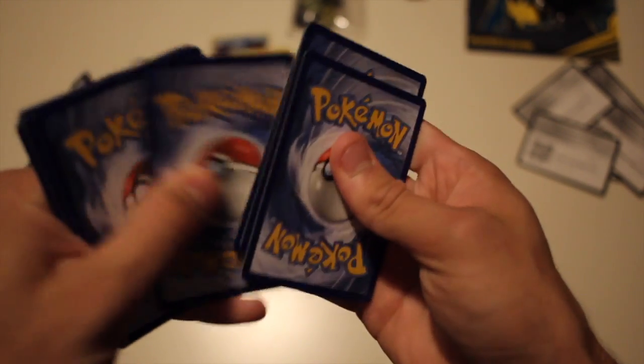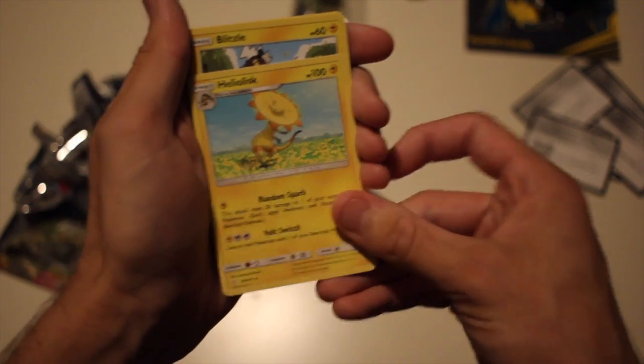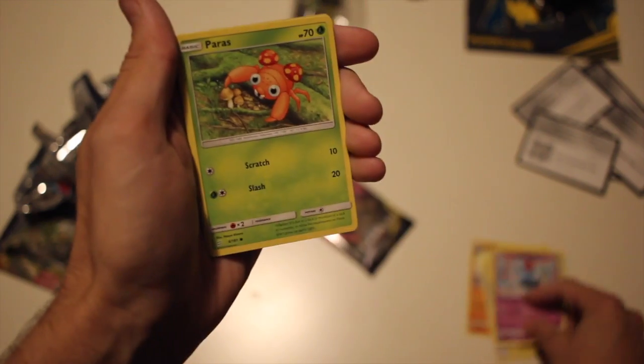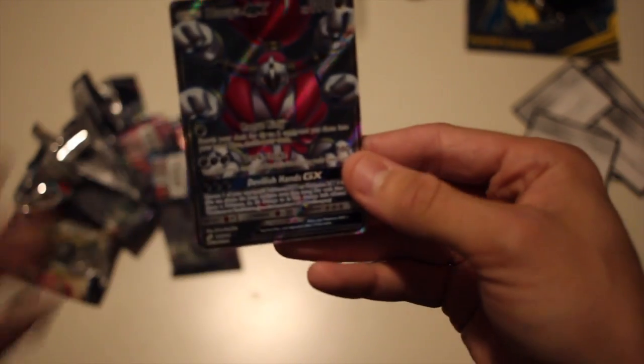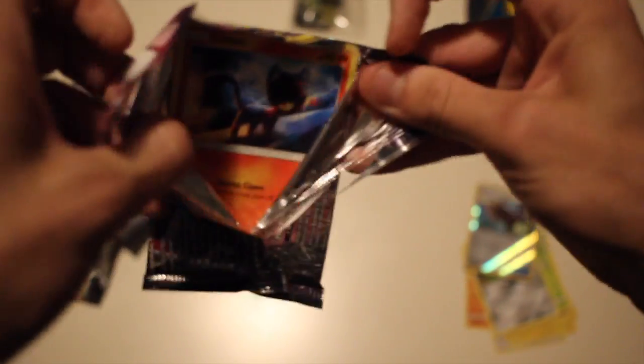Let's hope we get something good this time. Pack seven: Metal Energy, Amonite, Kangaskhan — interesting design — Heliolisk, Blitzle, Squirtle, Tentacool, Paras, Ponyta, Electro Charger as our reverse. And — who pulled a GX? Full art! Look at that bad boy, look at the shine — that is very very cool. Awesome. So we've got a GX card. I am happy, just having pulled something like that.